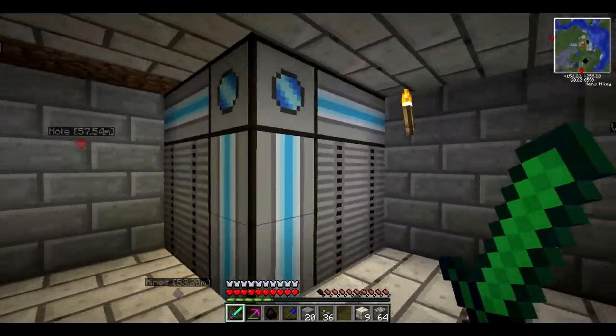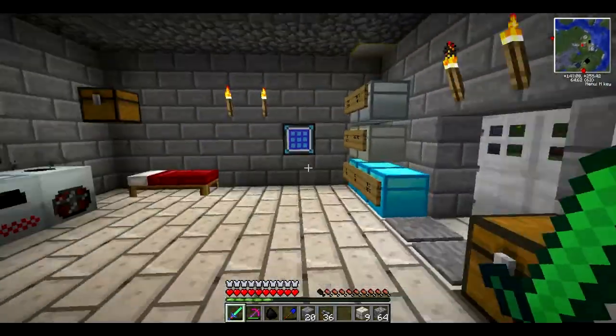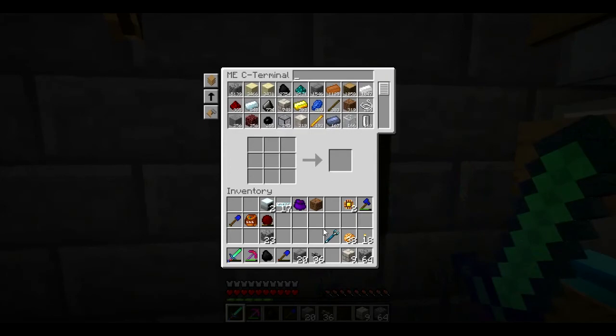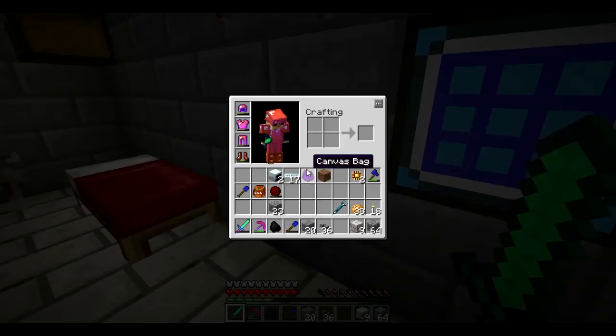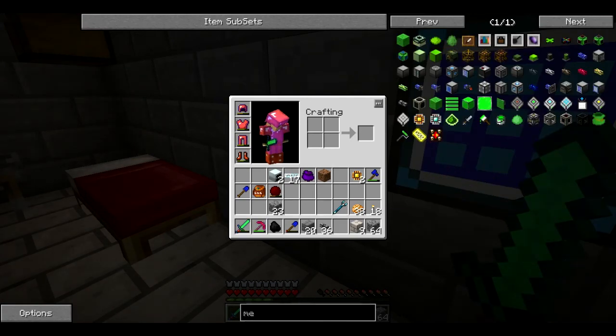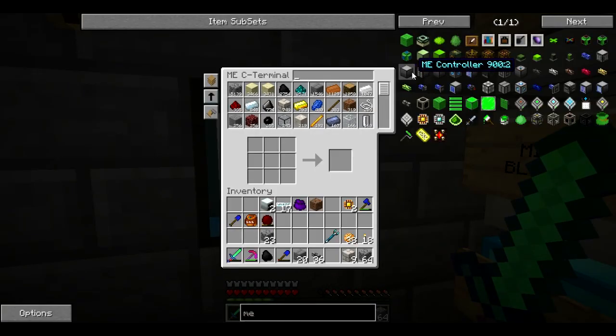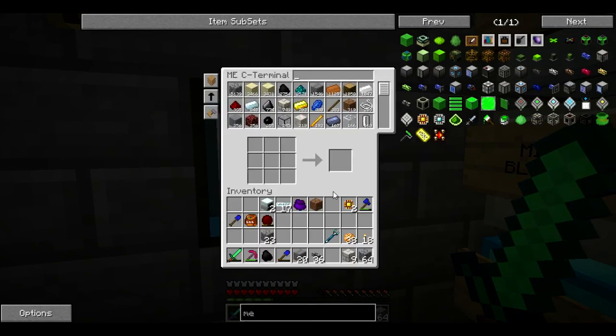So let's go back over here. That's pretty cool. Let's go up here — I think we need one more thing: the pattern encoder. Let me open this. ME — I think it's pattern encoder. Yeah. So we need iron, conversion matrix, and a crafting table.